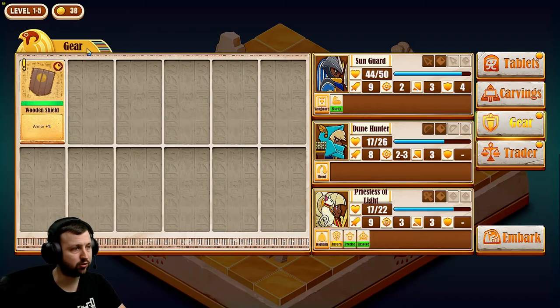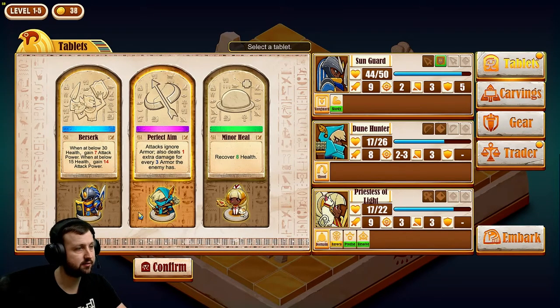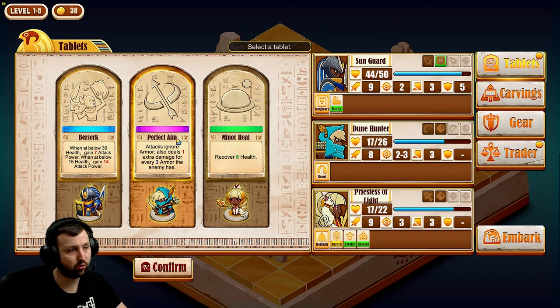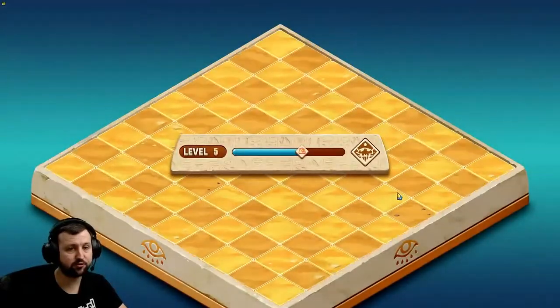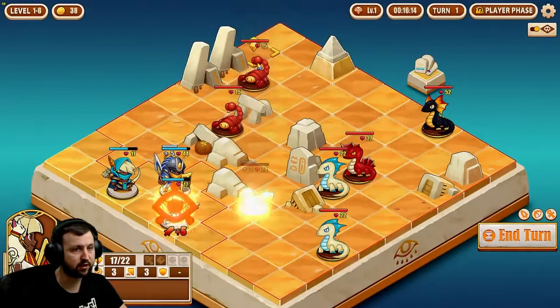We got a wooden shield that can go on to our warrior, our Sun Guard. Berserk — I'm not a big fan of Berserk. Perfect Aim: attacks ignore armor and also deal one extra damage for every three armor the enemy has. I like that, sounds very useful. I think I'm going to pierce just straight through the armor. That's good.